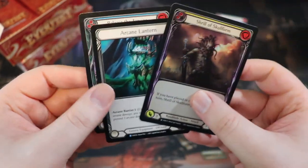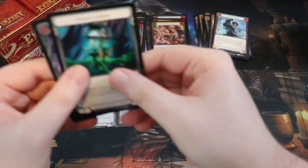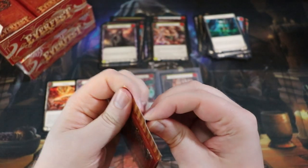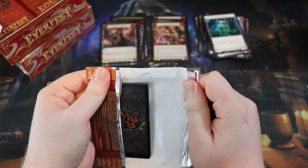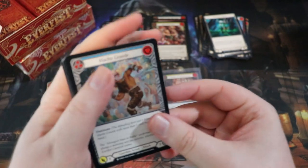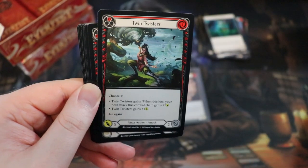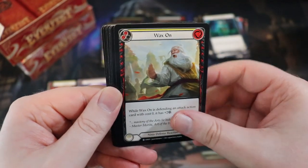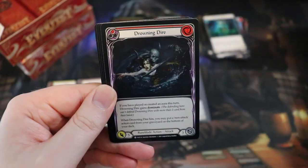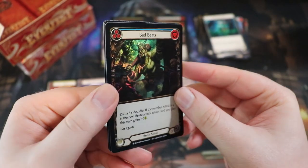We have a Shrill of Skull Form, Arcane Lantern, and a Release the Tension. Arcane Lantern is still kind of hard to get if you're not opening a lot of boxes. If you're opening like a ton of cases like I've been doing - five or six - you end up with a bunch, but it's maybe like one a box or less sometimes.